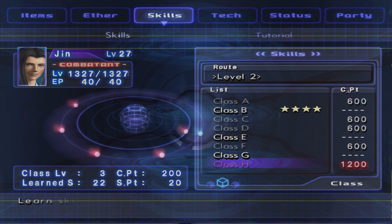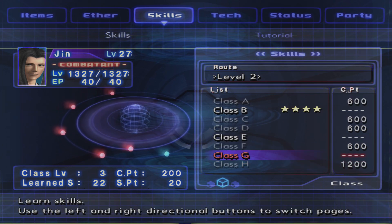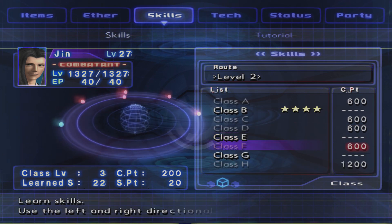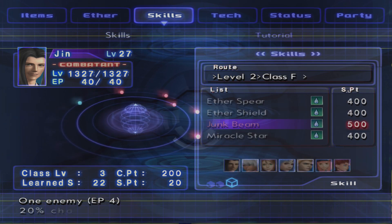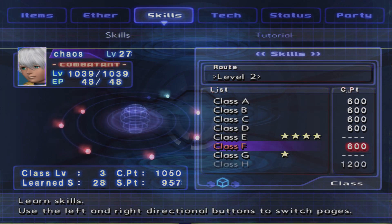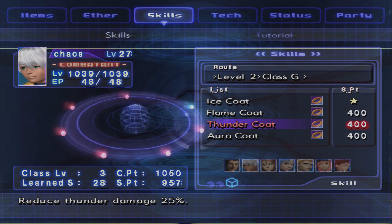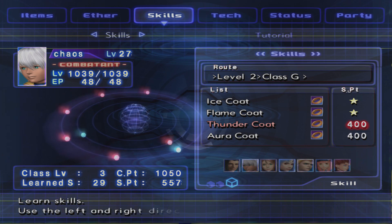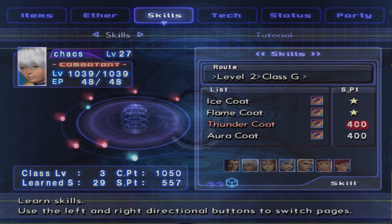As soon as I start to unlock these class-age skills, I'll be good there as well. Oh, I need Class C as well. Shion, you need this one. Let's get Flame Coat.